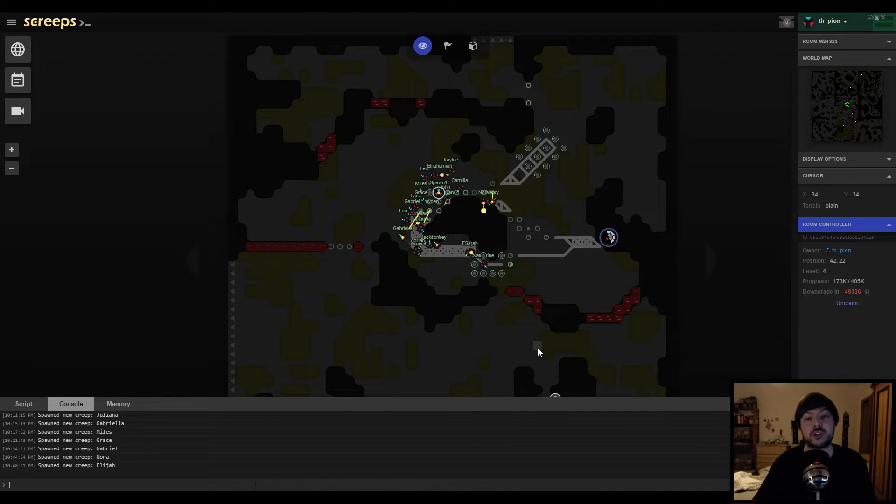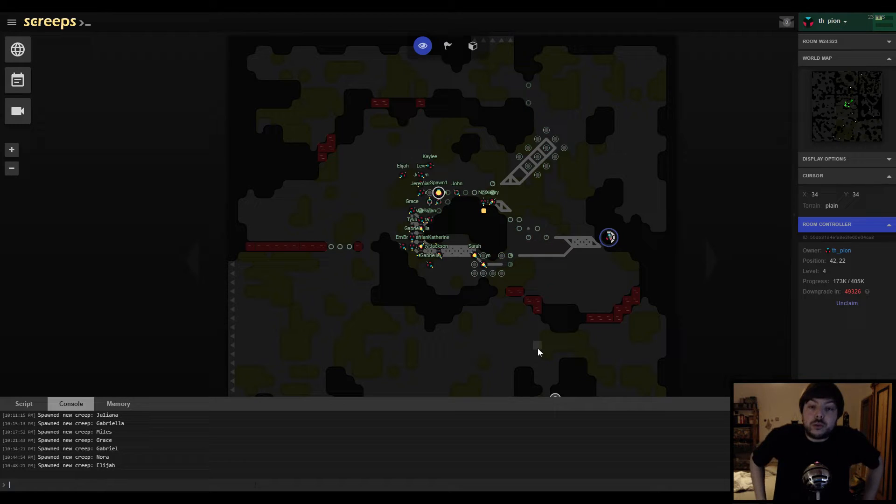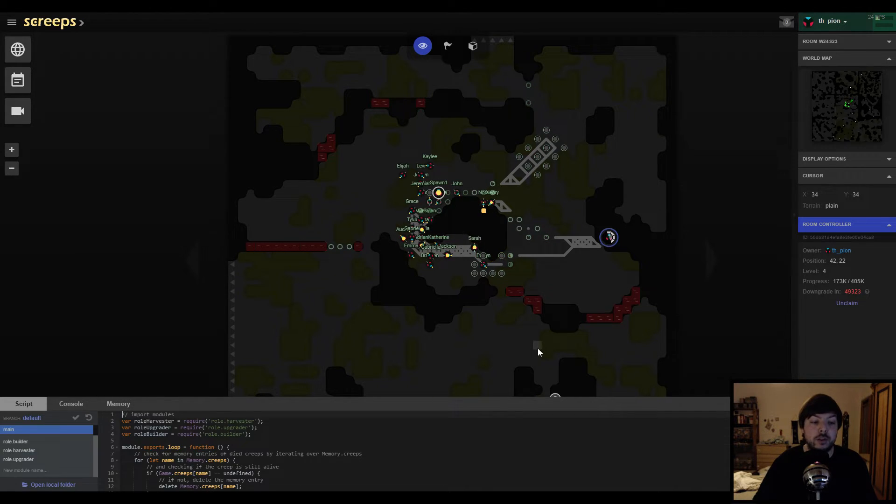Hey everyone, I'm THPine and welcome back to my Screeps newbie guide. Today we're gonna talk about two different things, because since the last video we actually have two problems which we have to address as quickly as possible. At the end of last video we set up a lot of structures or construction sites — mainly roads and extensions — and I kept the script running for a night. When I came back, all those buildings got completed. However, a lot of the roads already got destroyed again because they decayed, and all the extensions were not getting used. So those are the two things we're gonna fix today.